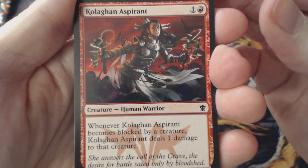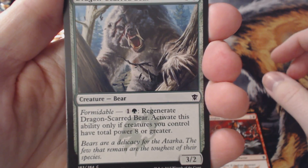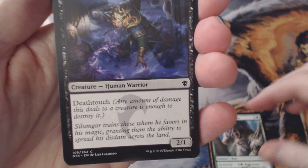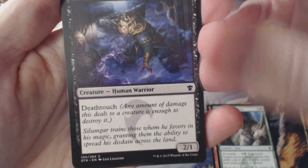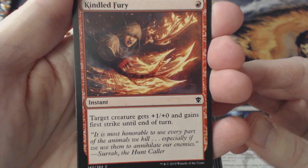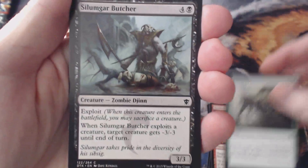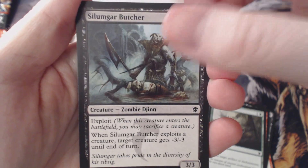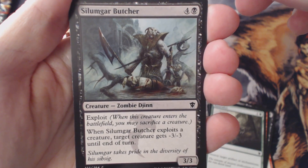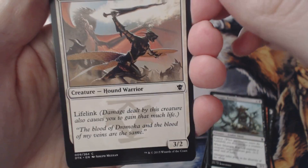Alright, so we got Culligan Aspirant. Dragon Scarred Bear — somehow it survived a battle with a dragon, I guess. Pretty badass bear. Hand of Silamgar. Kindled Fury. Oh, Naturalize was reprinted here. Silamgar Butcher — a Zombie. Exploit: this creature enters the battlefield, let me sacrifice a creature. It's a better exploit creature. Interesting. Champion of a Russian, a Hound Warrior with Lifelink. Glint. Mishoof Curean.